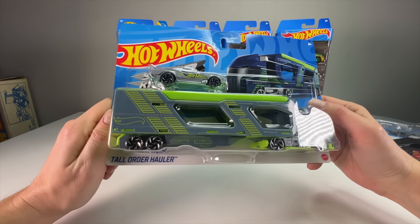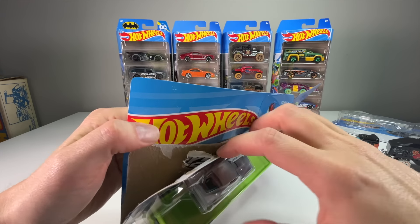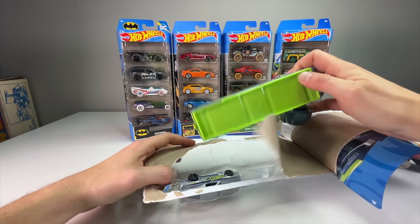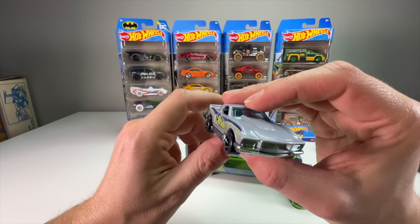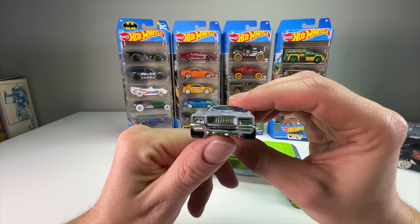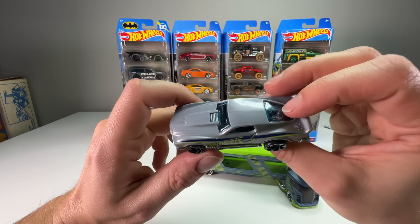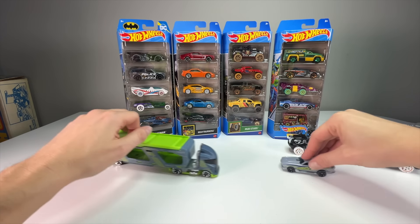Now, new for 2023 — the Tall Order Hauler. Car carriers and transporters have been a long line in Hot Wheels, going all the way back to the Steering Rigs days in the '80s and even before that. This is just another entry in that history for the modern kid or collector. It comes with the Boulevard Bruiser — a nice casting that almost reminds me of the Ion Motors Thresher from the Netflix Fast and Furious spy racer. It's a fantasy muscle car mixed up from a bunch of muscle cars.